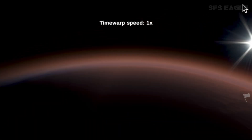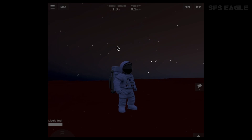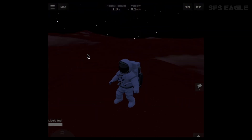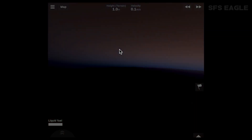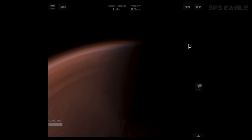Also to note, this is the very first time we have seen the user interface for SFS2, looking very similar to what we have in Space Flight Simulator 1. Astronauts will also be able to plant flags, which is something we previously saw in SFS1 sneak peeks.